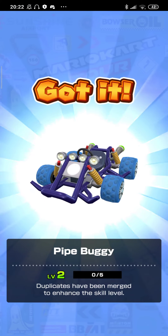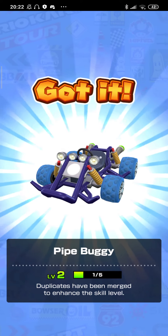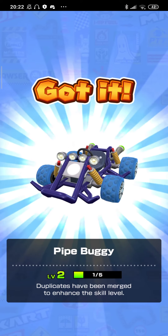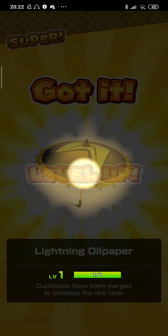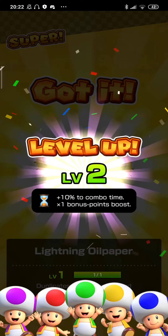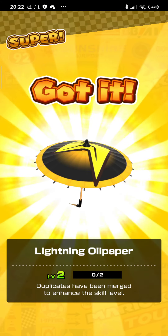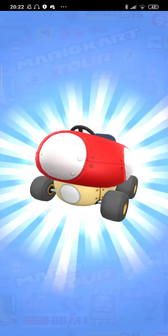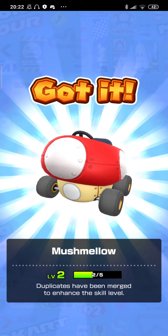Pipe six: Pipe Buggy again — oh well. I think I'll get a high-end, and I got a new Super S, so if I only get one high-end I'm still happy with that. Pipe seven: Lightning Oil Paper — a free level up! That's one of my favorite gliders, my go-to for online. Oh, that's really good — that's the higher chance of getting that liner. Pipe eight: Marshmallow Chomper.